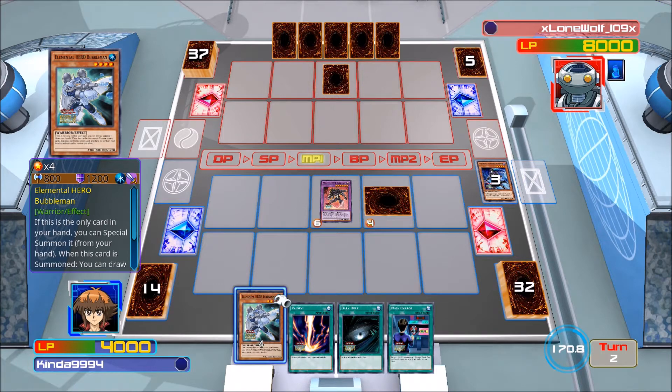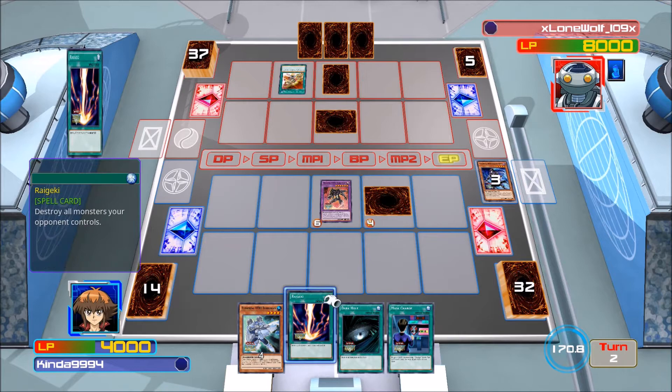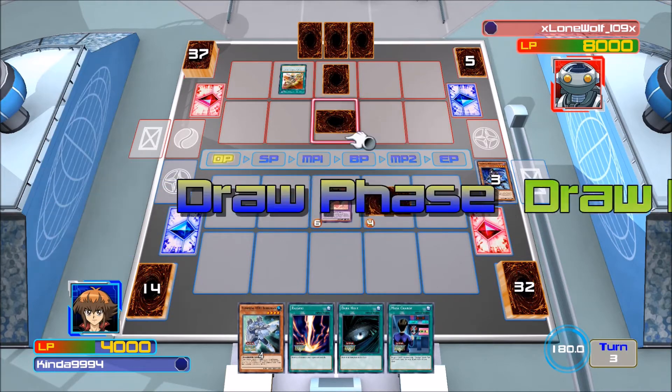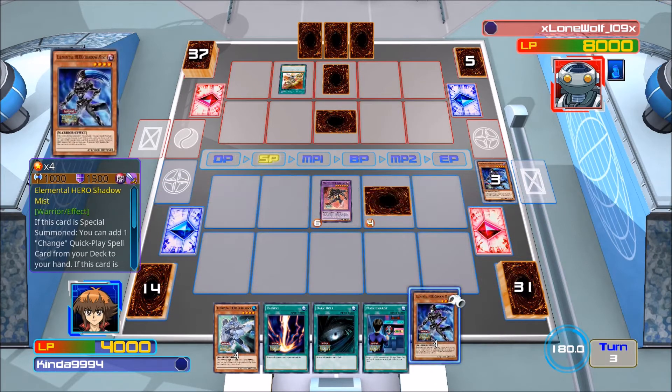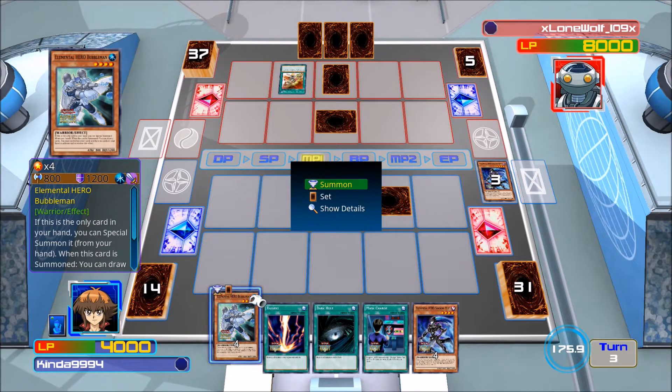He's gonna set a card — we do have Raigeki and Dark Hole if he gets stuff going. Heart of the Underdog: during your draw phase, when you draw a normal monster you can draw one more card. So I guess he's playing a normal monster deck. Hopefully we draw into Twister or something because I don't really want to attack into a back row.